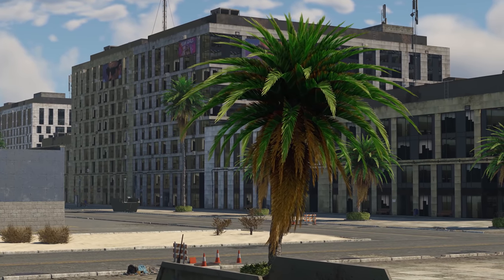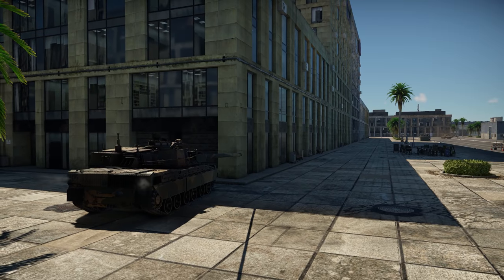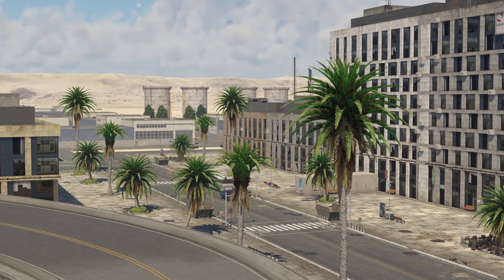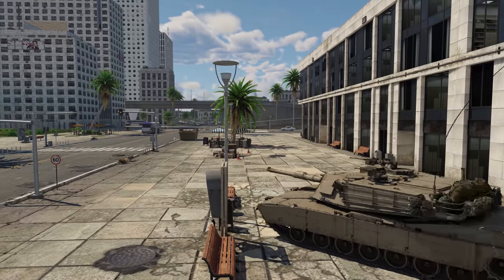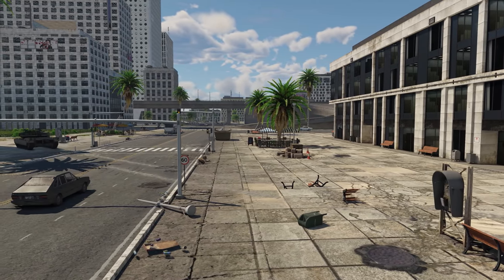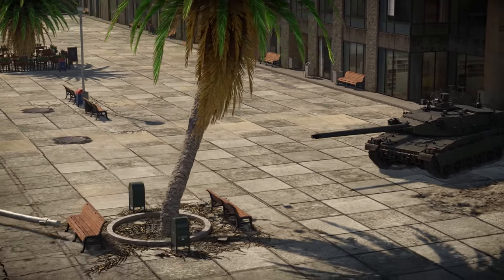Going east, the industrial area transitions into a residential one. Compact rectangular housing, simple block planning, and wide streets are easy enough to navigate even for the most absent-minded tankers. Long open spaces with no cover promote early contact with the enemy — first visual, then fire.